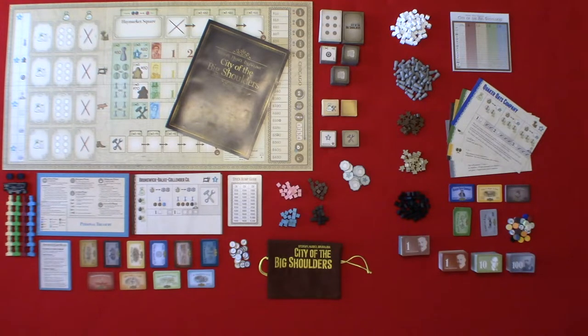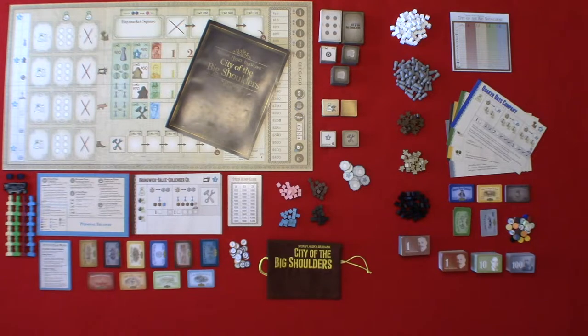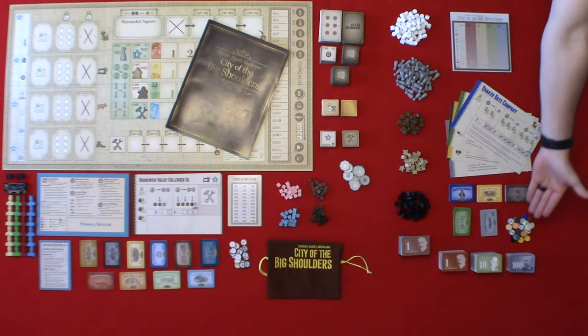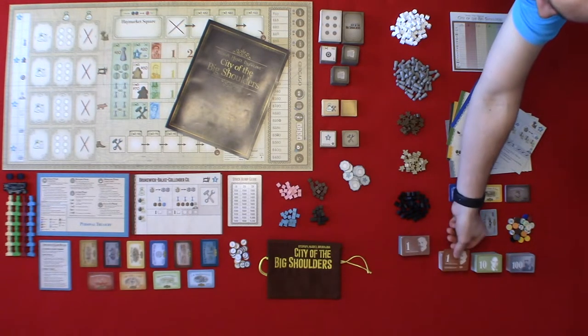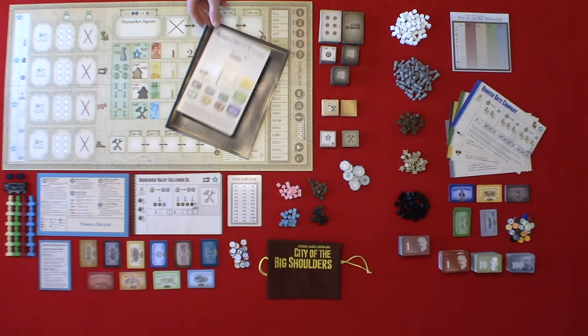And if you have the expansion, the expansion components are five additional companies — so five additional company charters, stock certificates for each of those companies, wooden company tokens for each of the companies in the expansion and the base game, thicker paper money, and the expansion booklet.